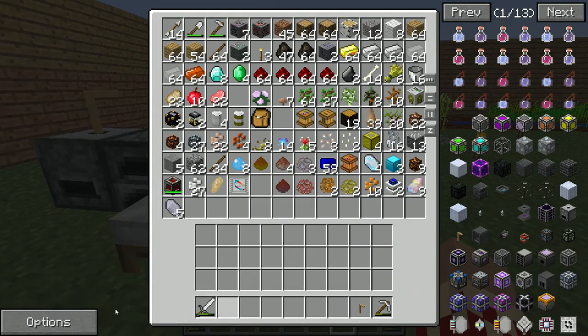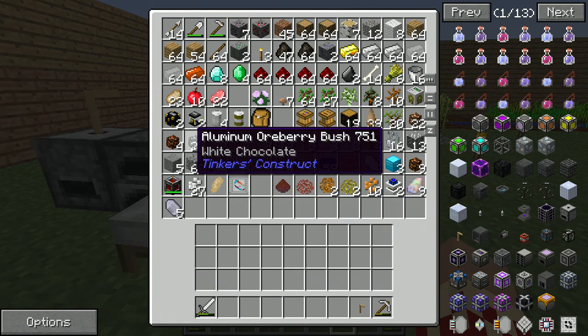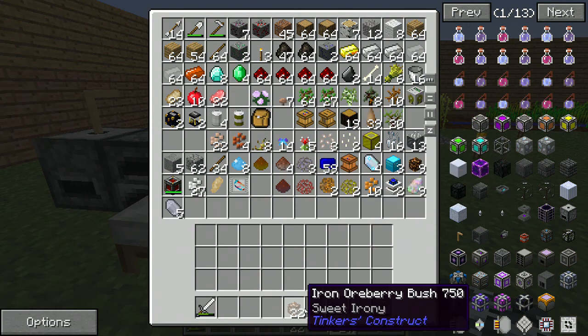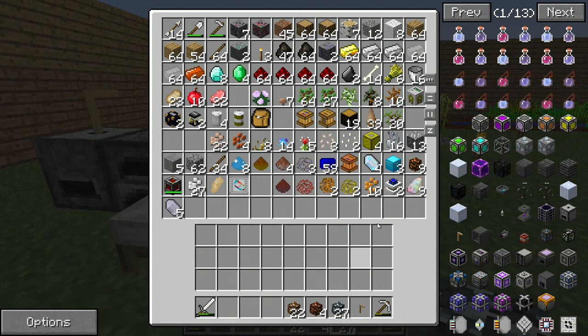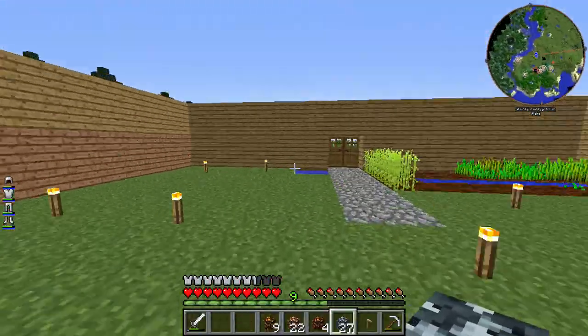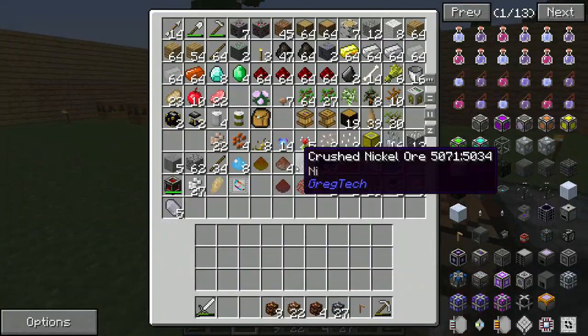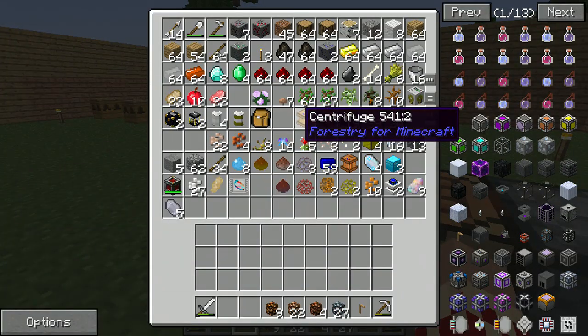Now let's actually start making some machines, because we actually have some resources to use. Also before we start, we're going to want to have a steady way to get common resources such as tin, aluminum, and copper. This means we're going to have to build the subterranean portion of our base.